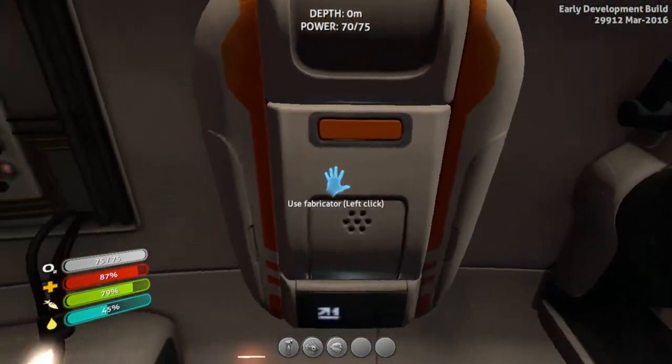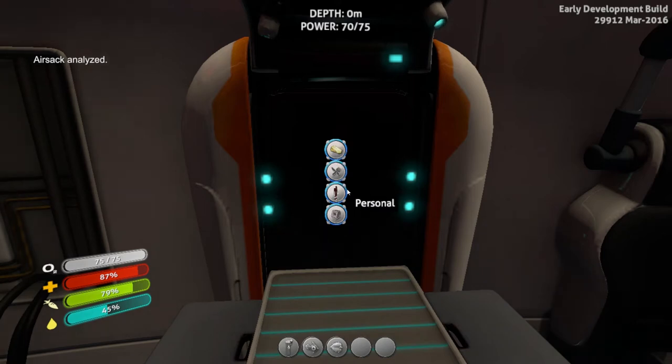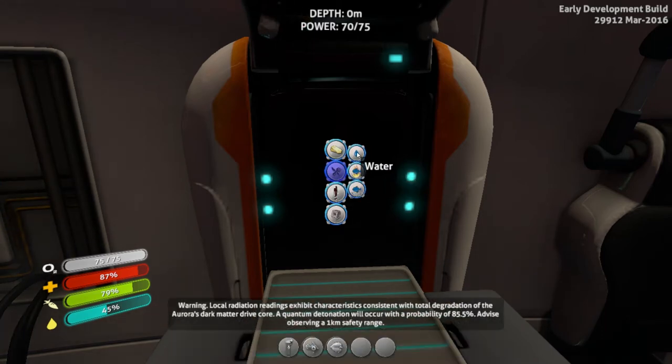You don't really need to build a base at this stage — it's a waste of resources early on. You can do everything in your little escape pod.